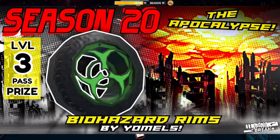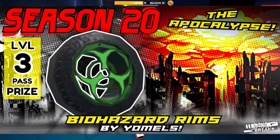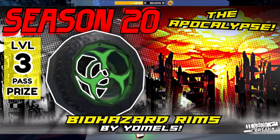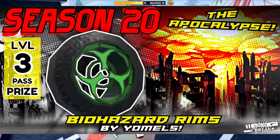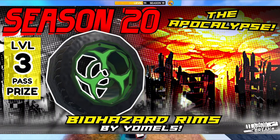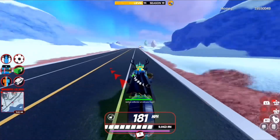Next is the level 3 reward — you need a season pass to get this. It's called the Biohazard Rim and was created by Yomo. I think the Biohazard Rim looks great. Unfortunately they're probably not going to glow, which means you might need a Radiant to apply the glow on these rims, but I still think they're fantastic looking and worth using.